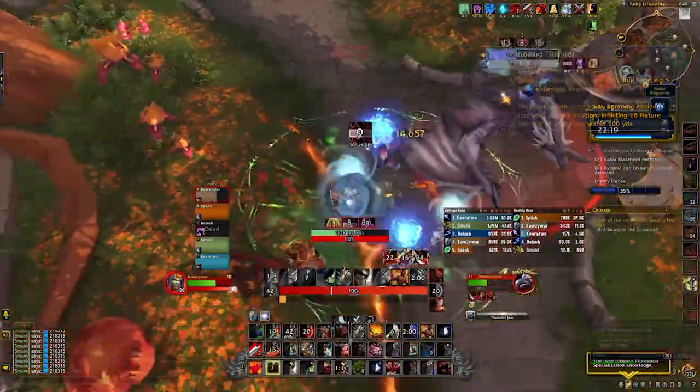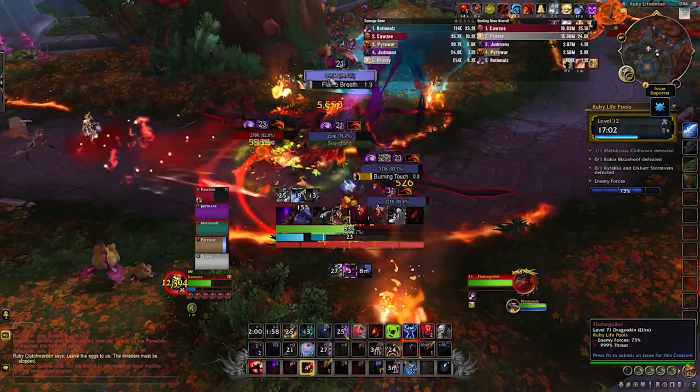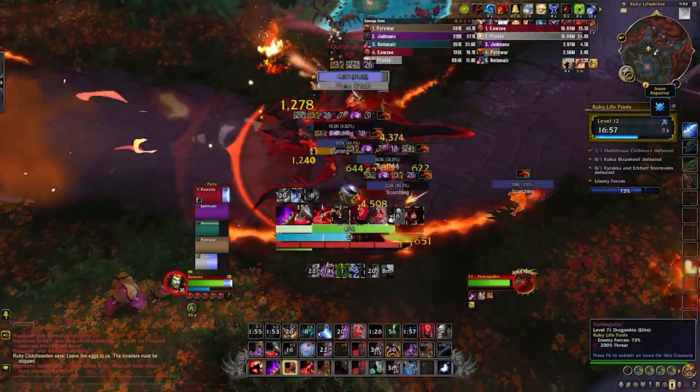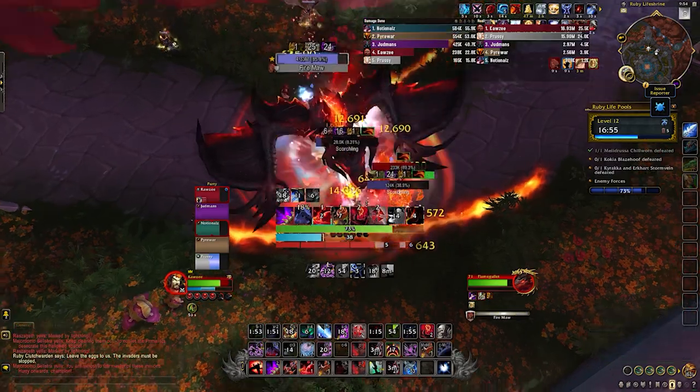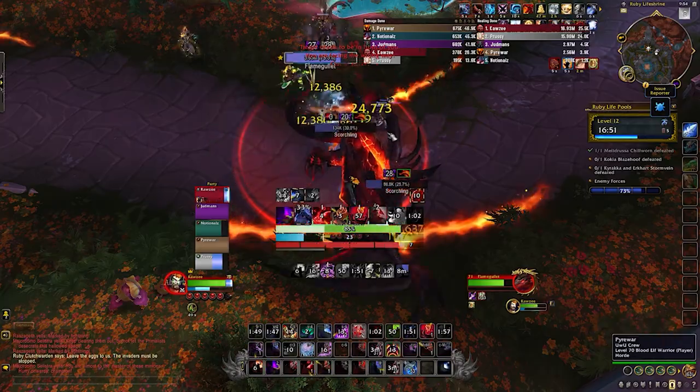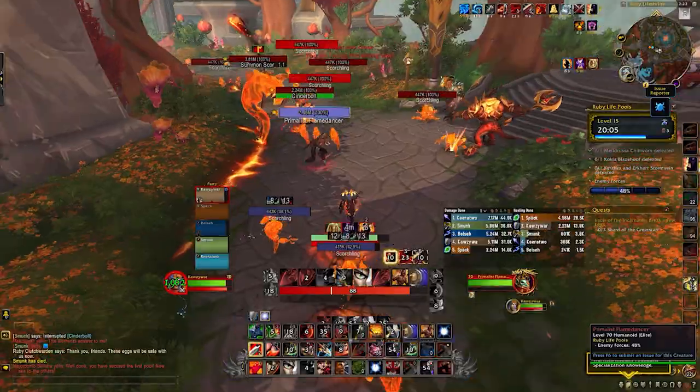Top up the group, spot heal the second player with the debuff, and be ready to top off the group again when the second debuff expires. On the other side of the circle is Flame Gullet — he also does a tank buster as well as a frontal breath. When he drops below 50% health he starts doing Molten Blood casts, which does AoE damage that stacks with each cast until he's dead. You can also walk around the outside of the room and skip him.